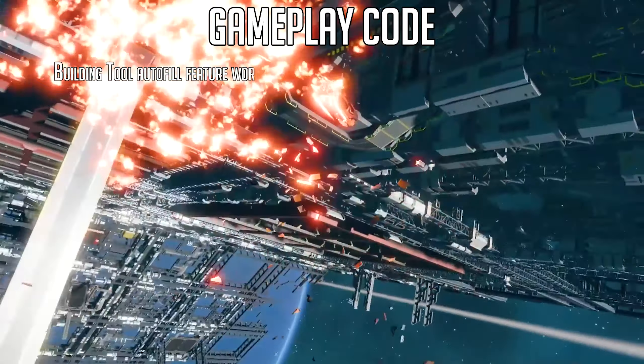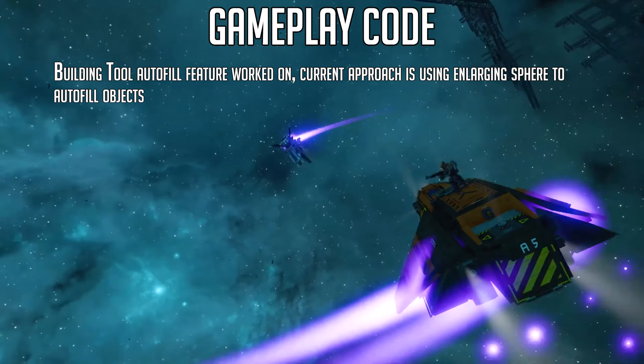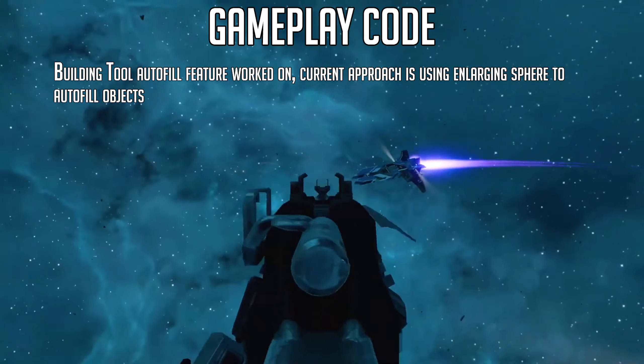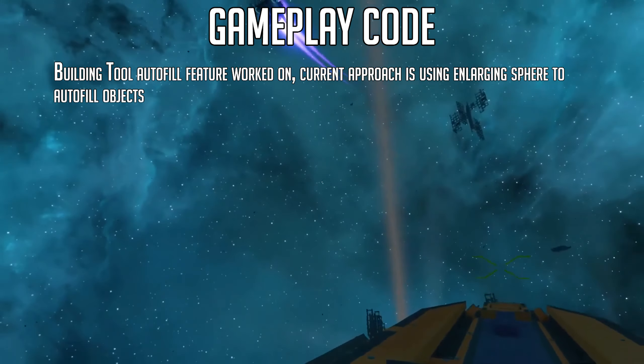The building tool autofill feature has been worked on. The current approach uses an enlarging sphere to autofill objects. We've seen before that pieces are filled in where aimed at, but what if a piece that's damaged is under another part of your ship? This update fixes that, ensuring the whole piece is filled in as long as any part of it is aimed at.